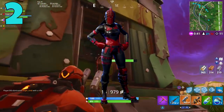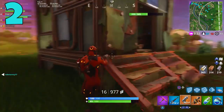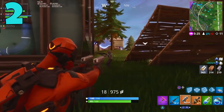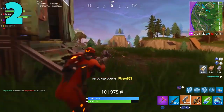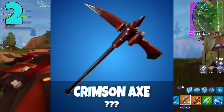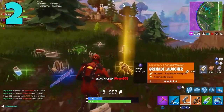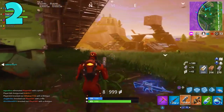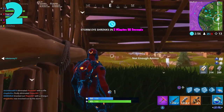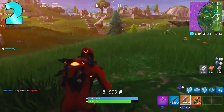Coming in at the number two spot, we have the Red Knight skin. This is a skin that must have only been in the item shop once or twice, and a lot of people want it. The reason why this skin is definitely coming back is because an axe called the Crimson Axe was leaked from the game files. The file name was 'Crimson Axe' and it had 'Red Knight' in the title as well, indicating it's linked to the Red Knight skin. So if they bring back the Red Knight skin, the Crimson Axe will go along with it.